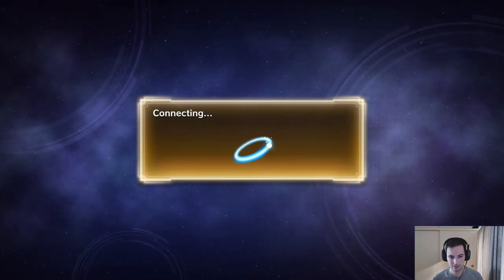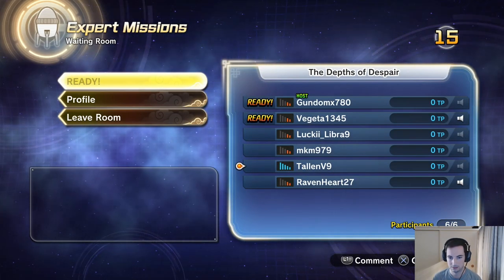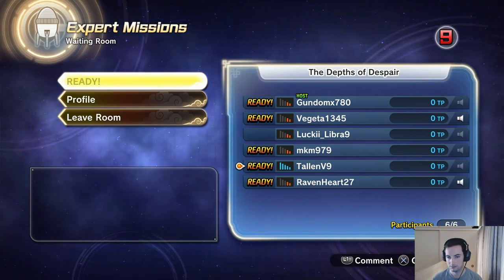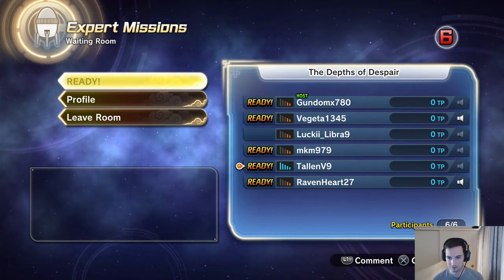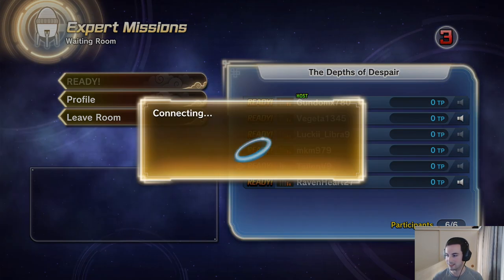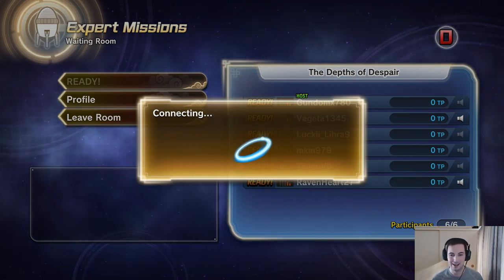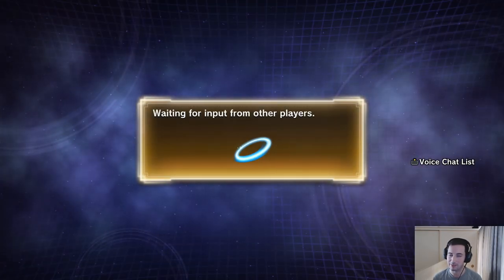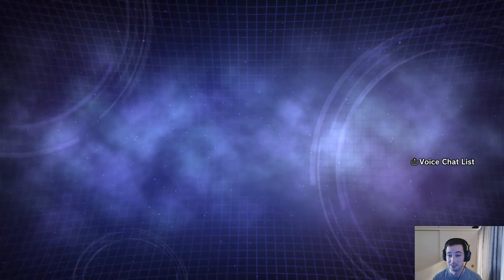Okay, here we go — all right, let's do this guys! Connecting, connecting — all right, I am ready! Lucky Libra Nine, let's do this. Okay, this could be fun! All right, six of us against a Great Ape Nappa — this probably won't be too hard, but I could be completely wrong. It was like six stars maximum and we had five out of six filled, so yeah that could actually be challenging. I'm probably like the lowest level here.